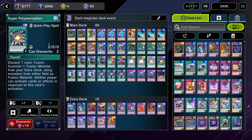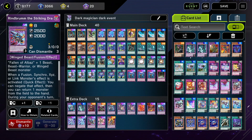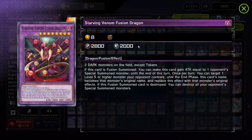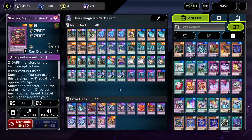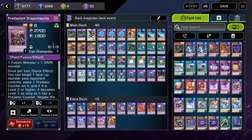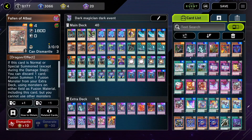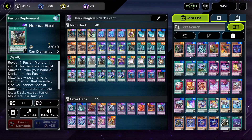We have cards like Super Poly where we can use our opponent's monsters and our monsters to go into fusion. There are a couple of really good targets, especially in the Light or Dark event, like Starving Venom Dragon, because your opponent is most likely going to be playing Dark or Light. So you can just steal their monster. If they're running fusions, you can steal their monster. Fallen of Albas can be special summoned directly from the deck as well, and he's literally just Super Poly. Fusion Deployment kind of has a lot of niches here.